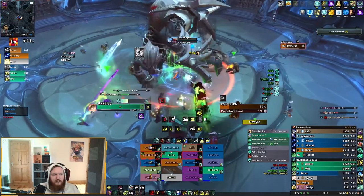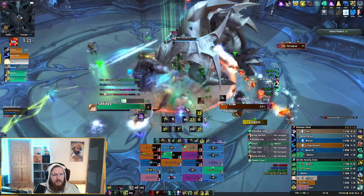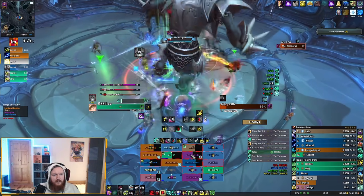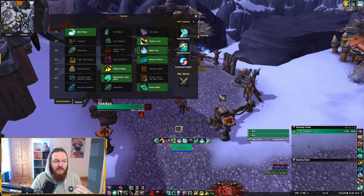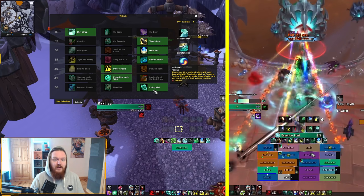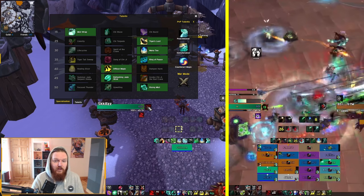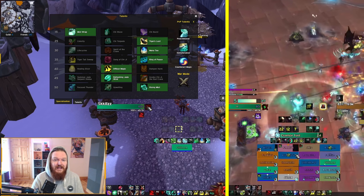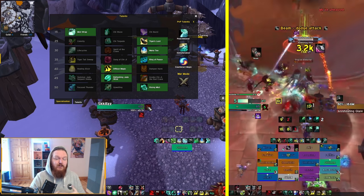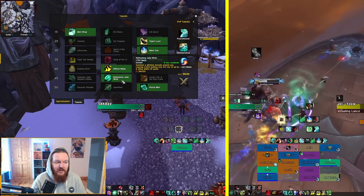A common question is whether Fist Weaving will die without the Ancient Teachings of the Monastery legendary. The answer is no — 99% of the time, the most popular Mistweaver builds in both Mythic+ and raids use Rising Mist. It's extremely efficient and encourages Rising Sun Kick, which can be reset with Blackout Kick through the Teachings of the Monastery passive. Fist weaving is always encouraged and the rotation stays the same whether you're using Fallen Order or Ancient Teachings.